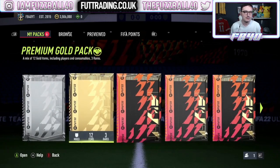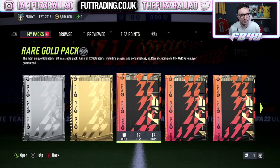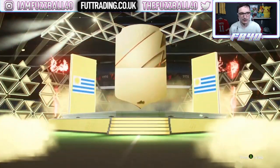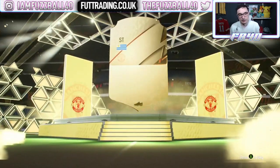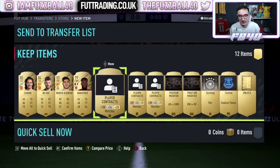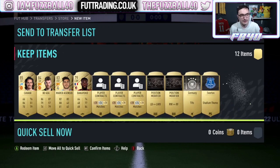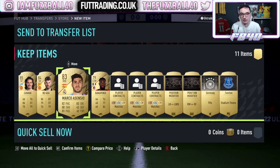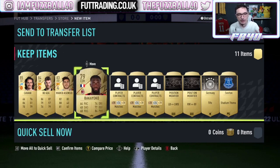We'll start by opening the players themselves. The rare gold pack comes down to how many rare golds we get. We get ourselves Ederson Cavani, who's an 85-rated — which is great either way. There's my point right there. So we've got three boards in these packs, and straight away I'd rather have three high-rated pieces of fodder as standard.